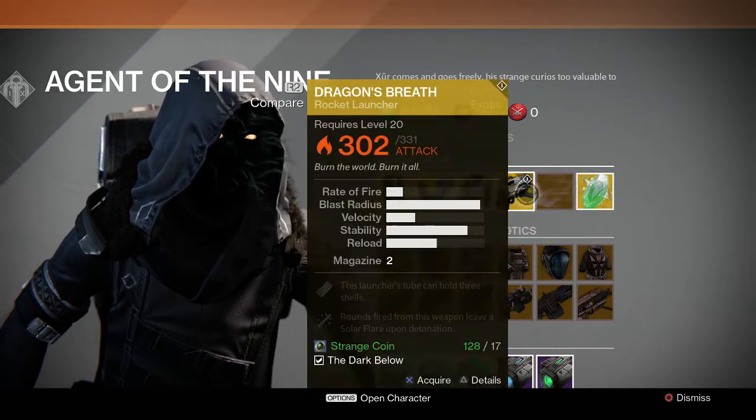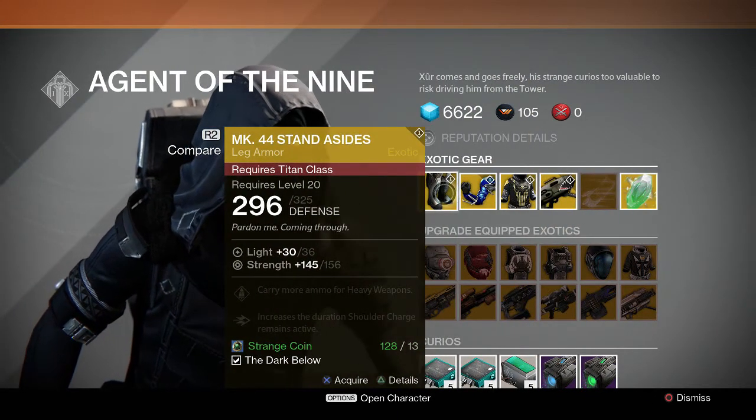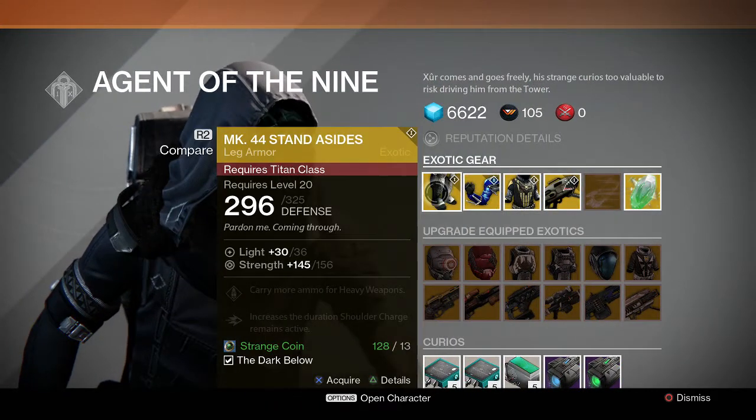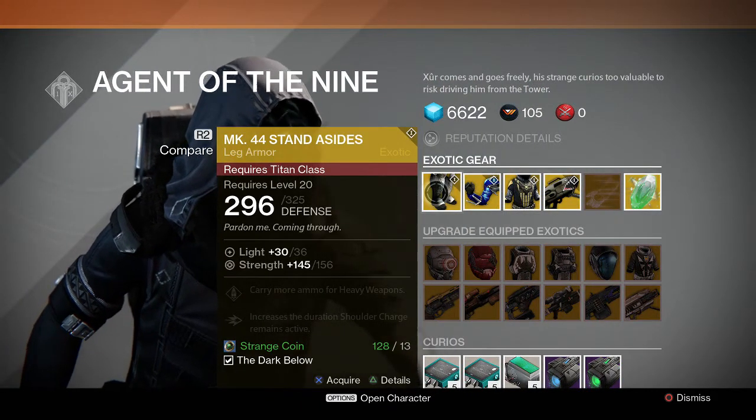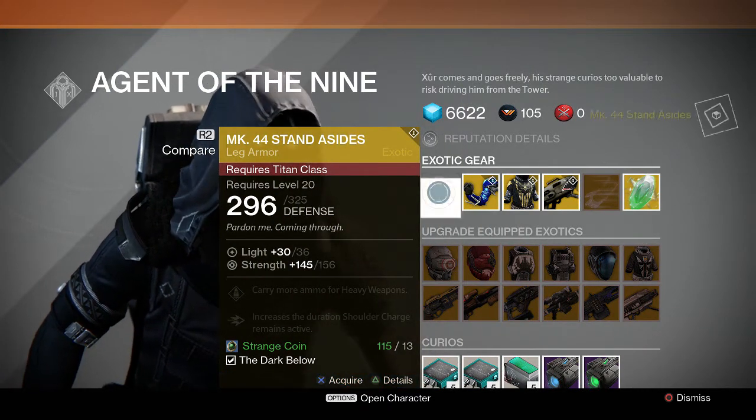Oh, I forgot to get my Motes of Light. Let me do that. Actually let me get all these cause I'm gonna get them all — I have enough strange coins. I've earned it. I have been playing this game since launch, non-stop. But yeah, 156 strength.